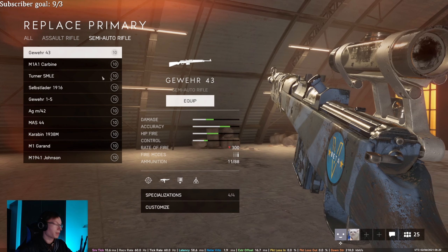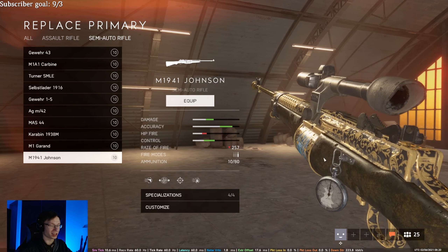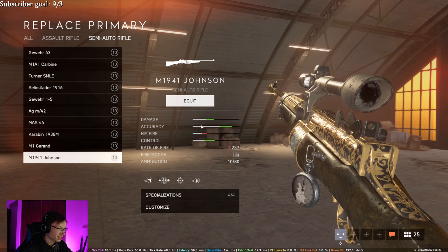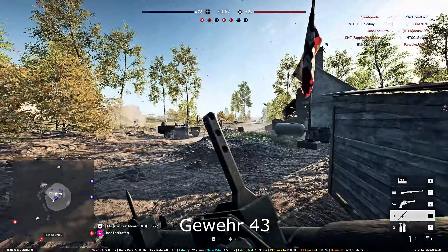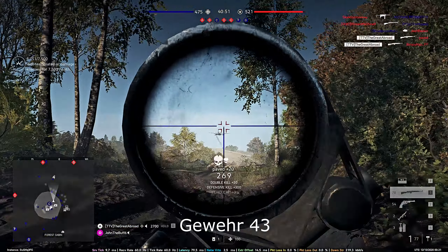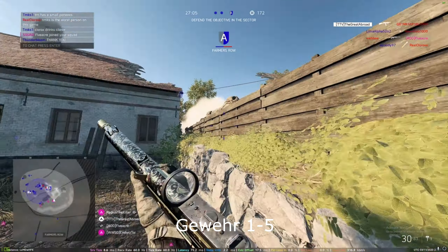For the semi-auto rifles — the worst is probably the Johnson. The reload is terrible, the rate of fire is terrible, and I don't notice much of a damage increase. I'd rather just use the Gewehr, it's literally the same thing. Probably the best honestly is the Gewehr 1-5, just because of the 31-round mag and super easy recoil.